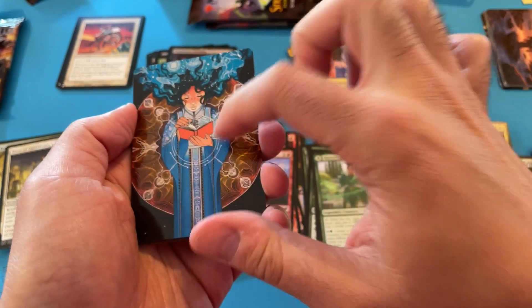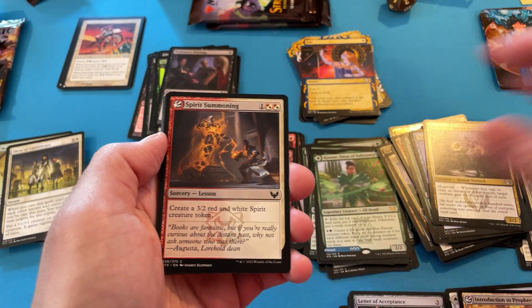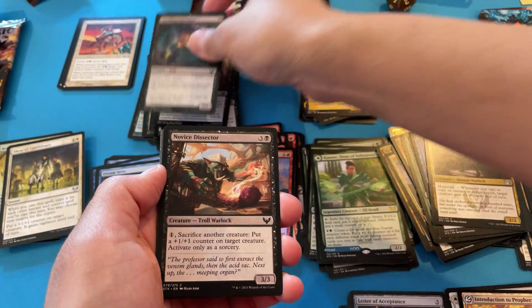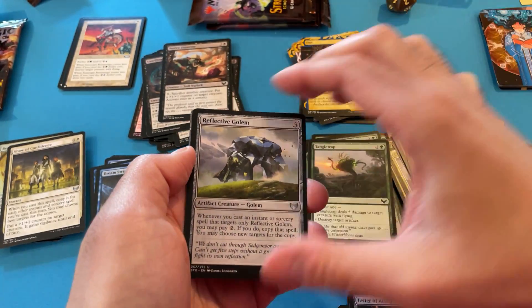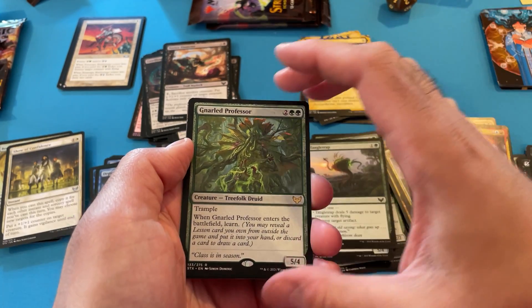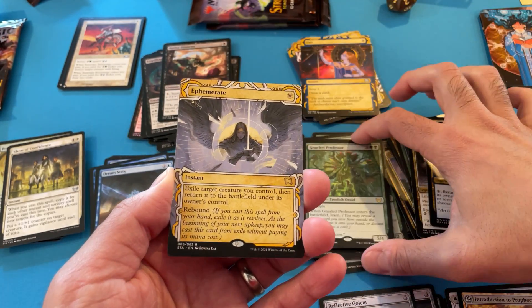I would like a Memory Lapse — I think that's the one it is. I think it's a rare from Homelands. I'm not getting a lot of blue in this box. I don't even know if there's really any other than that Counterspell I really need. Getting a lot of Rufus. Gnarled Professor — solid for limited. That's probably about it.